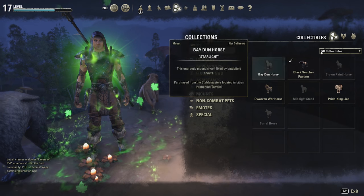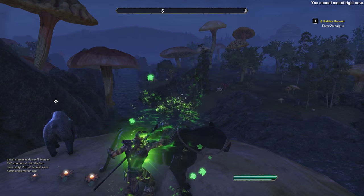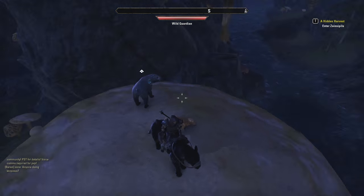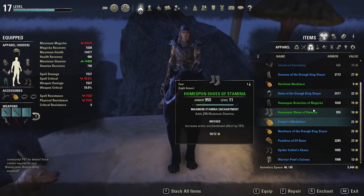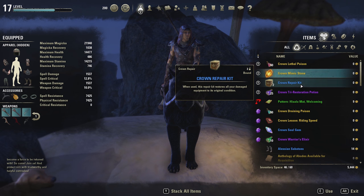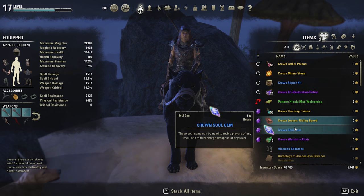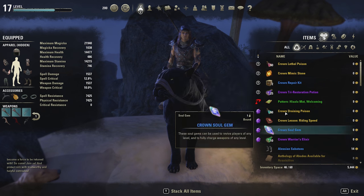Now let's get a look at the cinch panther mount — did I just say tiger? I mean panther. Oh yeah, look at that — that is a super cool looking mount. That's definitely the best thing we got from this crown crate. And look at our little dog — the golden retriever puppy following us around! Plus the mount. We also got crown lethal poisons, a crown mimic stone, a crown repair kit, some restoration potions, and some draining poison potions.